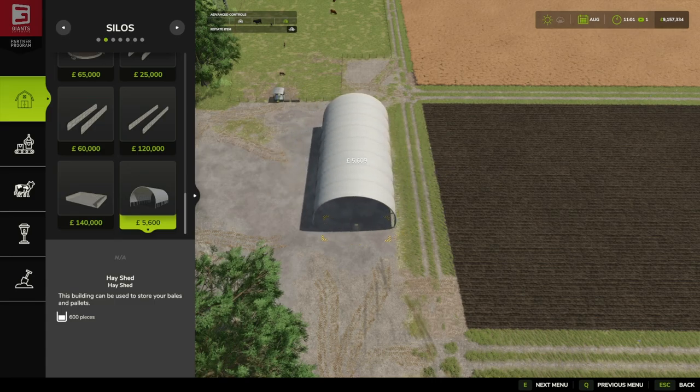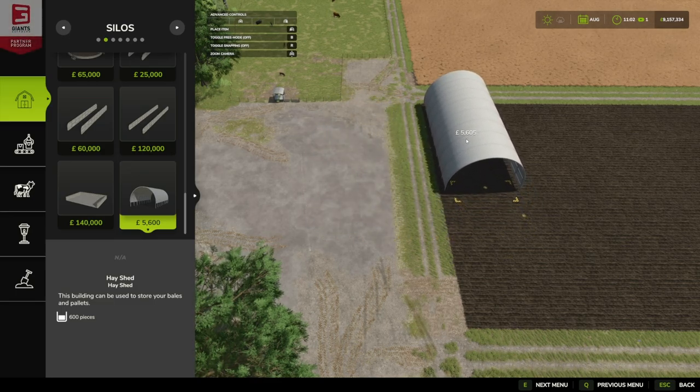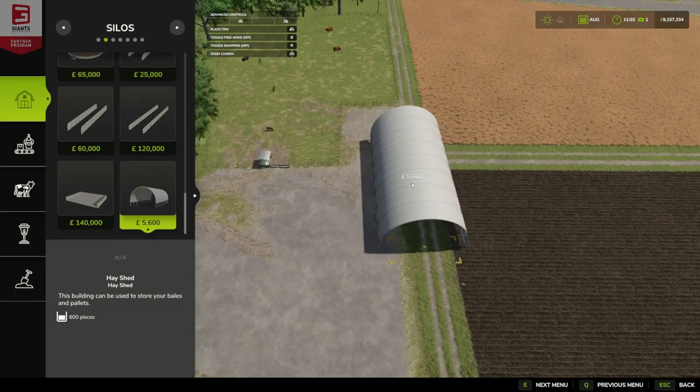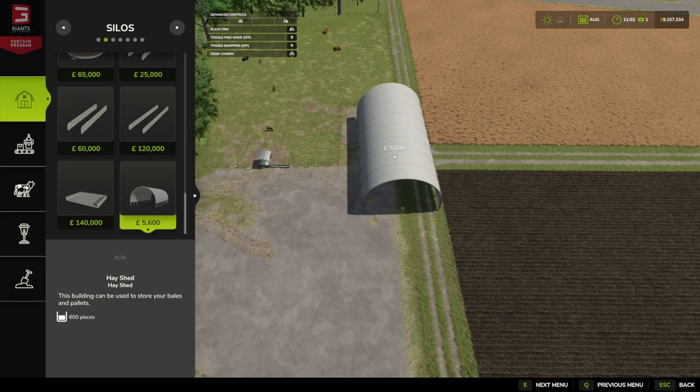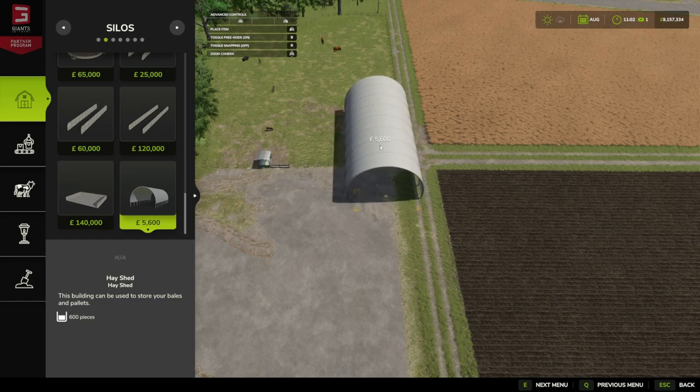Full rotation, which we love to see. It supports bales and pallets and has a capacity of 600, which is a fair few. This is pretty perfect for a small farm. What we're going to do is go small farmer with that, although we can't drive out the back.